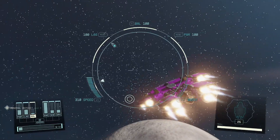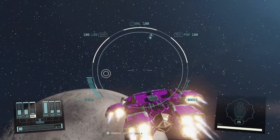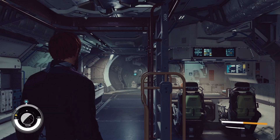Building starships in Starfield is crazy fun and satisfying and can create truly incredible ships. But today we're going to build the best — max out speed, engine, and durability. This should get you comfortable with the shipbuilder in a way where you also get an incredible ship at the end. But first up, some requirements.